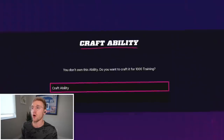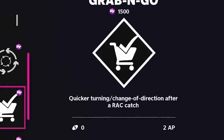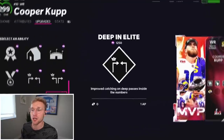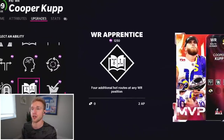We can get so many things here. Red zone threat. So route tech, red zone threat. I'll use a hot route master quarterback so he doesn't need any of those. Quicker turning and change of direction after a RAC catch - so human joystick after a RAC - wouldn't be bad. I say we go jukebox; I don't really spin so we'll use jukebox. I like deep out elite - we'll go deep out elite because we're going to be running a lot of stuff like that.